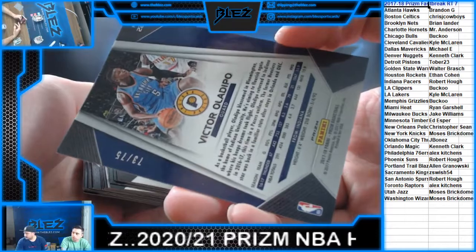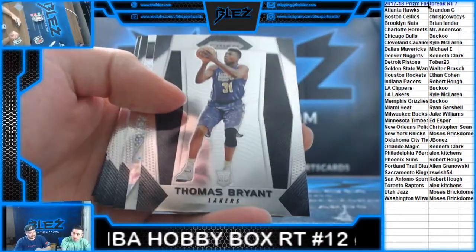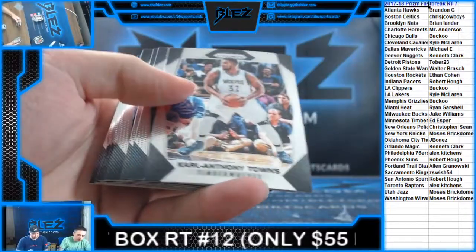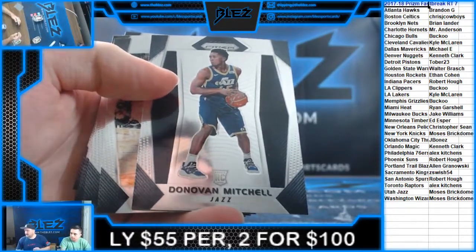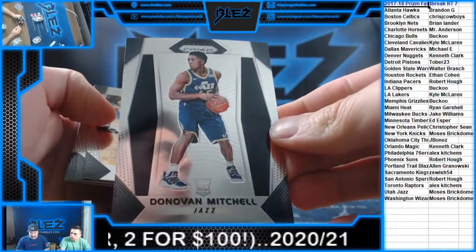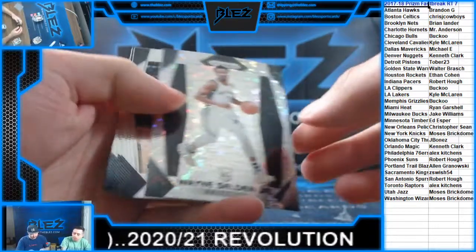Thomas Bryant — he's a Laker here, he's actually a star. Fundamentals. Cousins. Mitchell, Rookie — for the Jazz, there you go Moses. Nice hit. D. Mitchell, very nice. It's a Selden Fast Break.